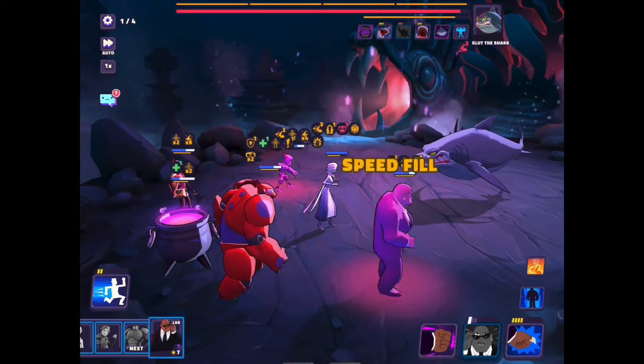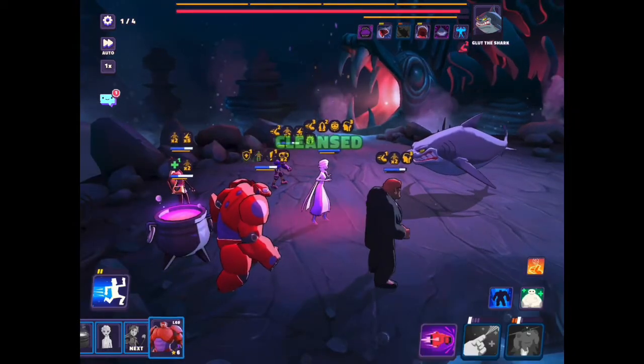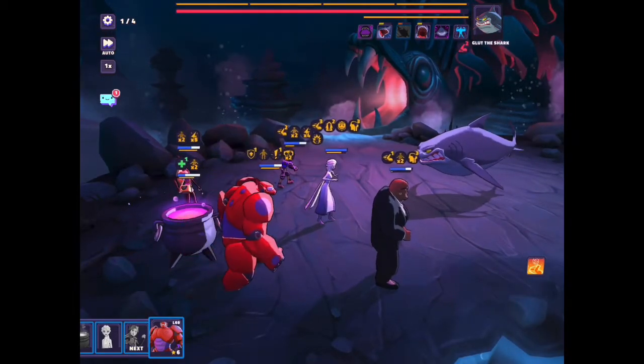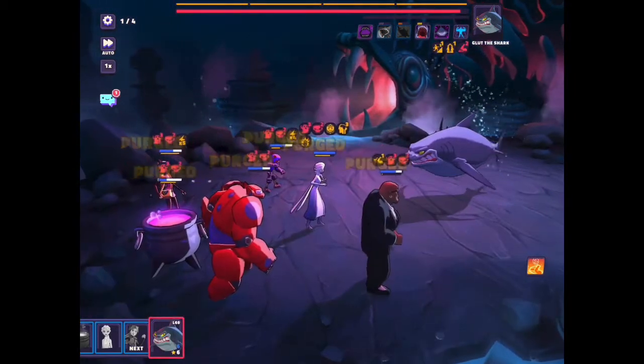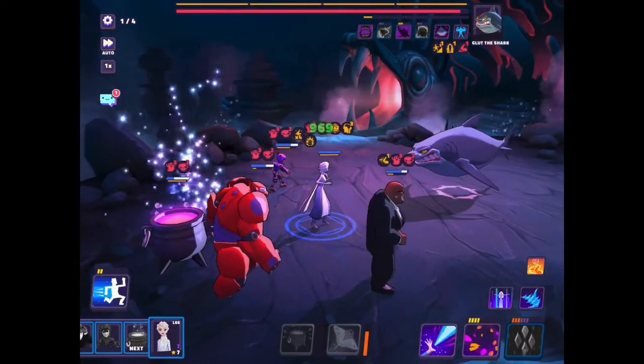The shark speed meter is almost filled again. And here Cobra has his turn — that's to cleanse any of those red continuous damages off of characters. Try to do it every time you can. And here it is: the shark uses his instant kill.